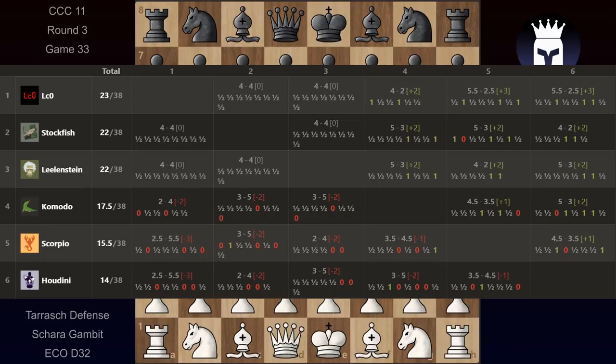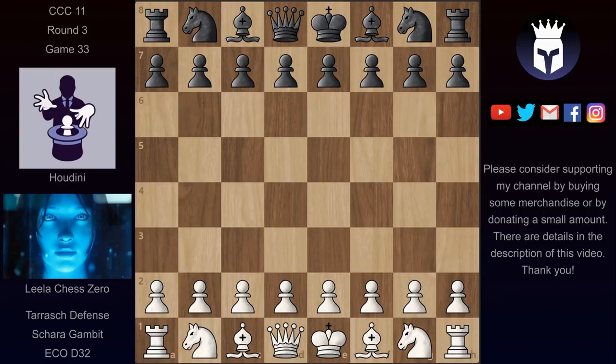Hello and welcome to a new game from CCC11's round 3. Here are the standings after 38 games each. Lila is 1 point ahead of Stockfish and Lillenstein, and in last place we have Houdini. Scorpio managed to move 1 position up. And today we have a game between Lila and Houdini.